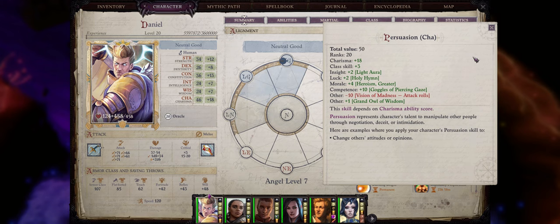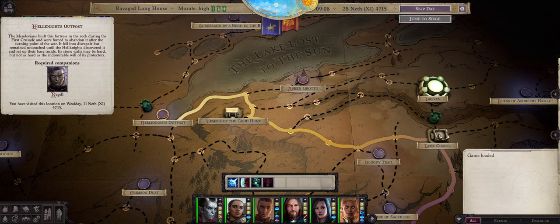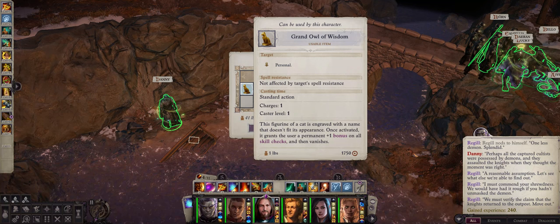As far as skill points go, you actually have a singular item that can grant you an untyped stacking bonus to all of your skills by +1: the Grand Owl of Wisdom. Finding it is somewhat easy — all you have to do is head to the Hell Knight's camp, basically the same area you go for Raguel's character quest during chapter 3, then just head left to the little area below the bridge. With a perception check, you'll find the Grand Owl of Wisdom. Use it on the owl character and you'll get a permanent +1 bonus to all of your skill points.